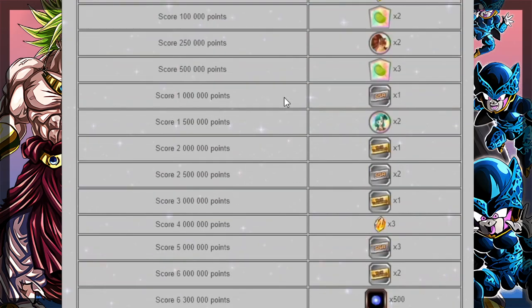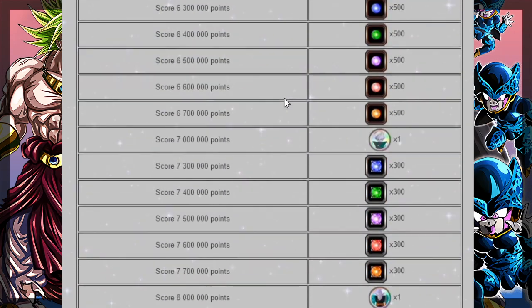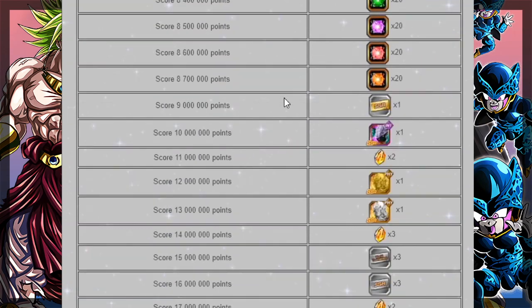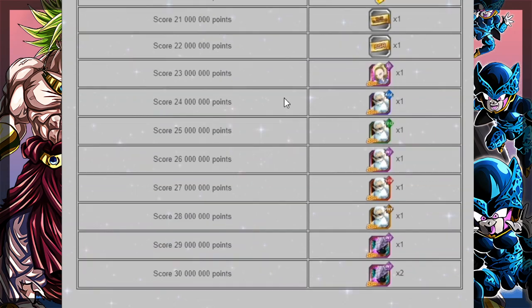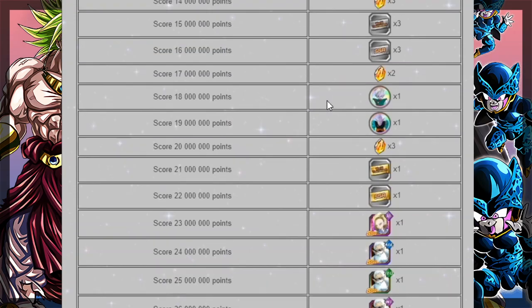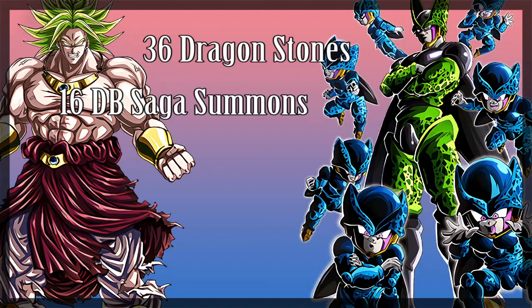Finally, the total point rewards. If you make it to 30 million points, you get 15 more Dragonstones, 3 Silver DB Saga Tickets, 5 Gold DB Saga Tickets, 6 Silver SSR Tickets, 2 Gold SSR Tickets, 500 Small Potential Orbs of each type, 300 Medium, and 20 Large. You'll also get 4 Elder Kais, a Funky Kai of each type, 2 Elder Kai and Supreme Kai Medals, and a guaranteed copy of the tournament card plus some Hercules Statues, Bulma and Turtle Medals. So that's about 36 Dragonstones, 16 summons on the DB Saga banner, 4 guaranteed SSRs, 10 Kais, and some nice Hidden Potential Orbs.